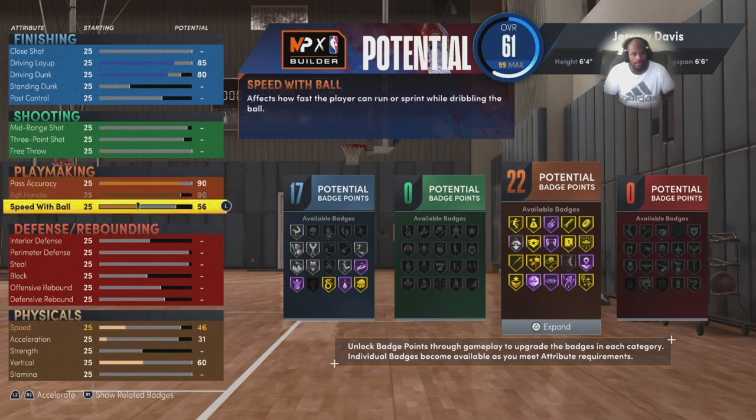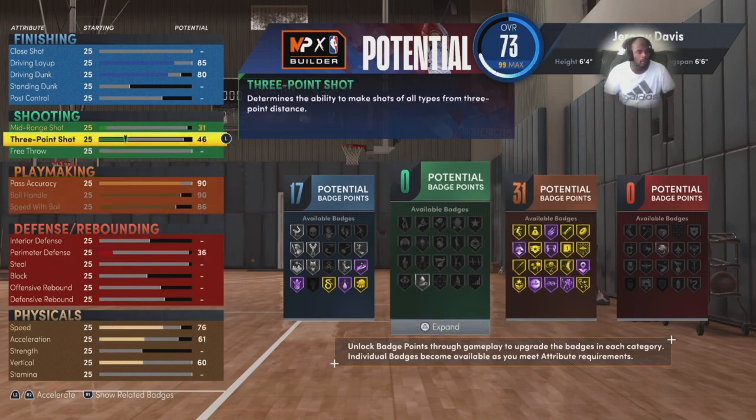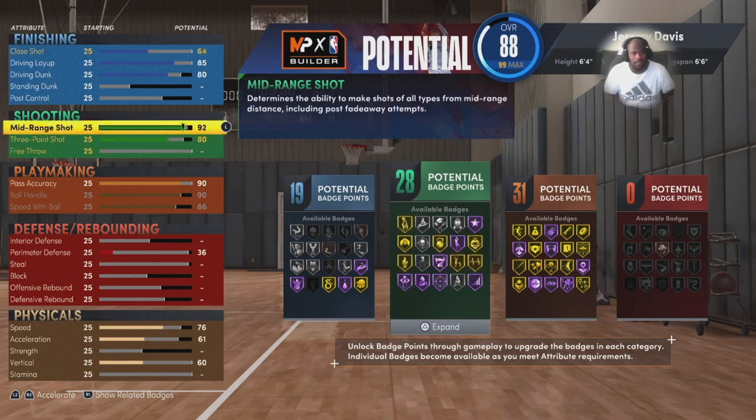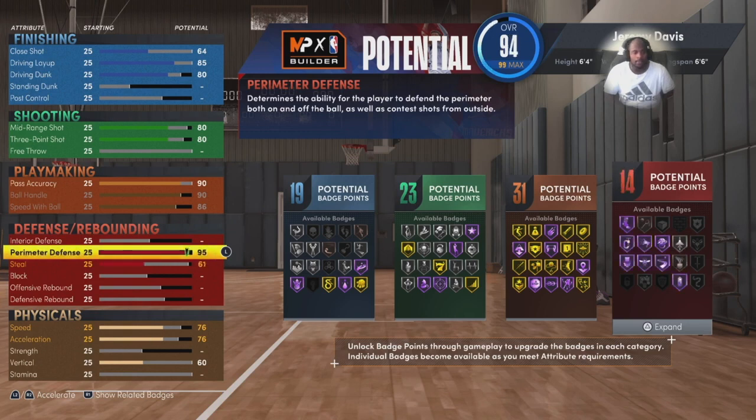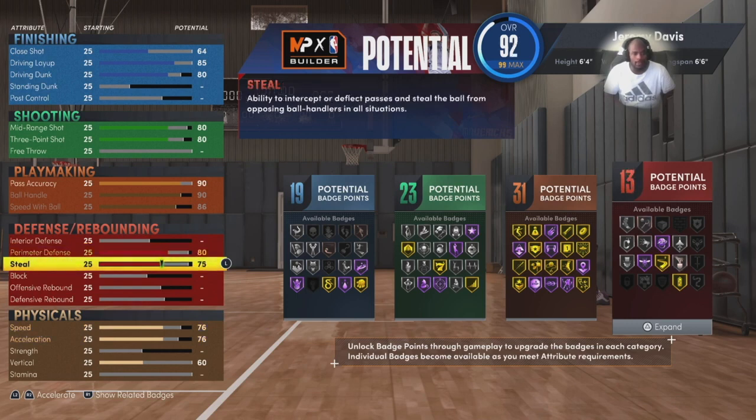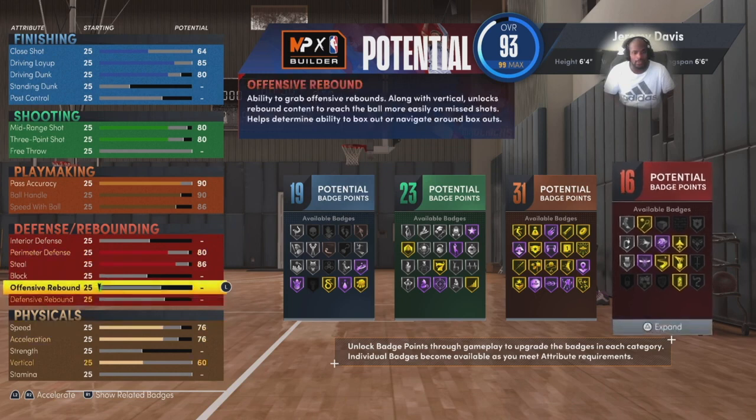Pass accuracy — I would go 85 plus depending on what type of point guard you want to be. Just remember the higher your passer rating the faster your passes go. Speed with ball all the way up of course. Three-point shot at 80 — you don't need more than that — and mid-range probably at 80 as well. Those are very serviceable depending on the type of player you're gonna be. For defense, if this is for a park build I'd put it all the way up, but if you have a dedicated lockdown, 80 perimeter defense is fine.